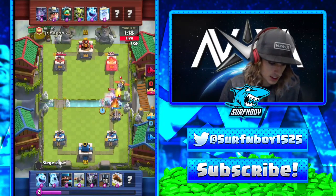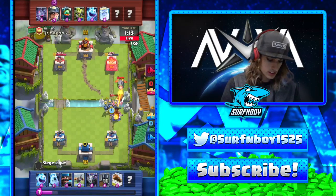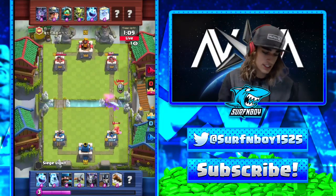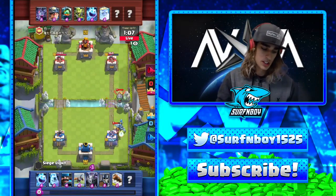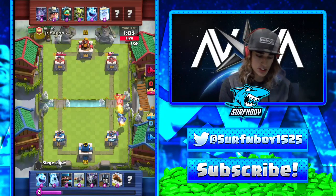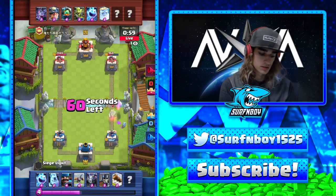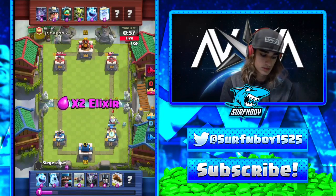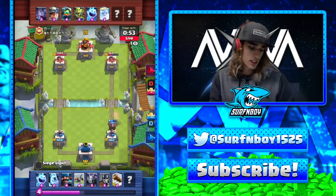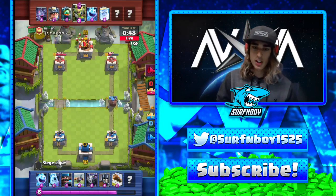Pretty early lock on — that is before double elixir. The ice bomb should take care of it. The inferno is going to kill it, so I'm just going to use guards. For the most part before double elixir, will you typically not defend as strong and just get chip damage? Yeah, unless it's an Xbow push where I know I can basically almost take the tower — then I'll defend it.